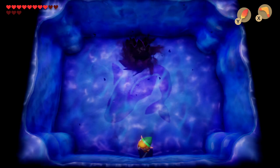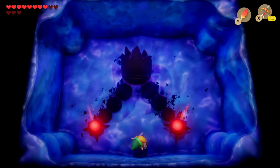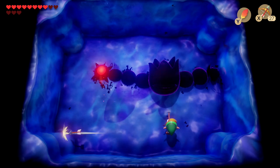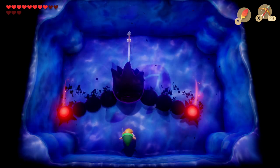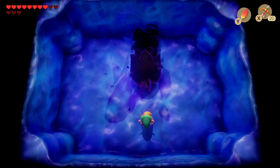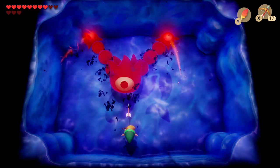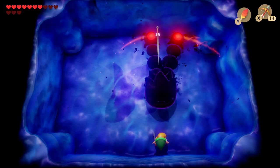Death Eye. For Death Eye, we're going to need the bow and arrow and also the Roc's Feather. We're going to have to jump along his swinging arms, dodge them, and then shoot him with arrows when his eye appears. You're going to become a master of jumping by dodging all his arms as they spin around, then shoot him with an arrow as the opportunity appears and just keep shooting him. Finally you'll be able to defeat him and you've completed Link's Awakening.